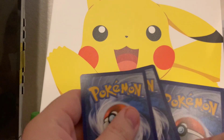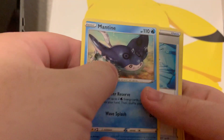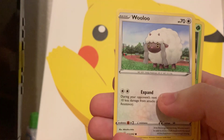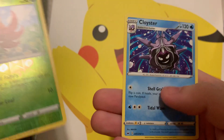So we're gonna go one, two, three, four to the front. And then we got a Leaf Energy — darn it. A Mantine, a Crushing Hammer, a Switch, Galarian Meowth, Sizzlepede, Wooloo, Grookey, Sobble, a Reverse Glossifleur, and a Cloister.